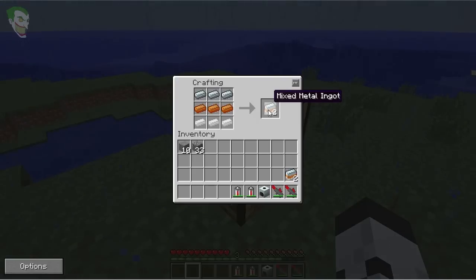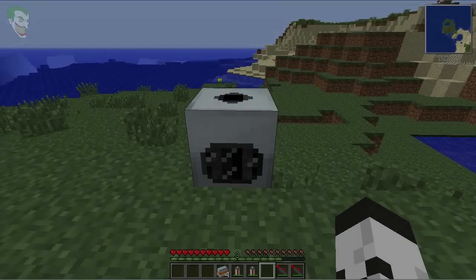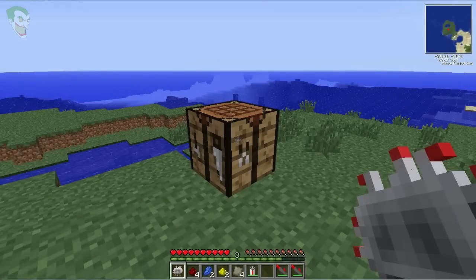This will give you a second lot of mixed metal ingots. Now head on over to a compressor, put the mixed metal ingots up top, and simply place one battery underneath. This will then convert the mixed metal ingots into advanced alloys. Now we have to make an advanced circuit.